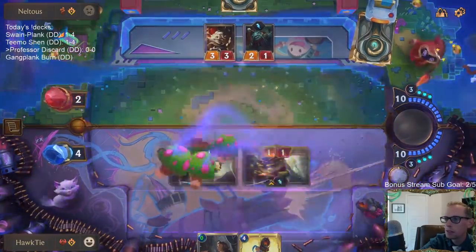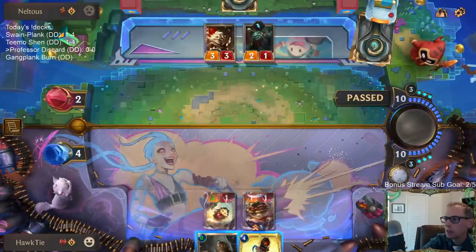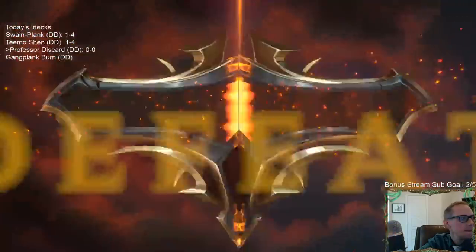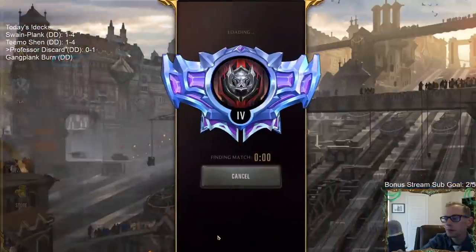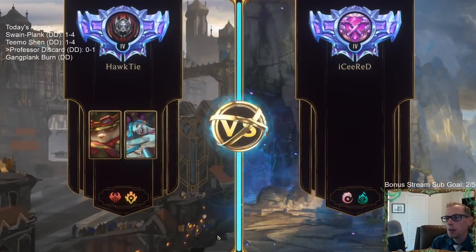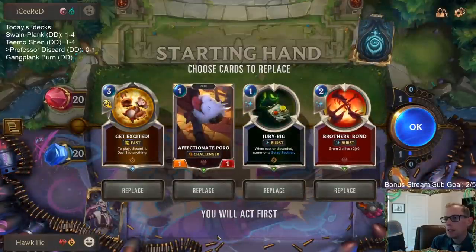My only hope is doing four damage and them drawing two Puff Caps... they didn't draw two Puff Caps. If I would have just attacked for three and not played the Teemo, I could have used the Urchin to discard Teemo, then played Jinx and a Rocket. If they didn't have removal, I could have won with that line. I didn't think of that play.